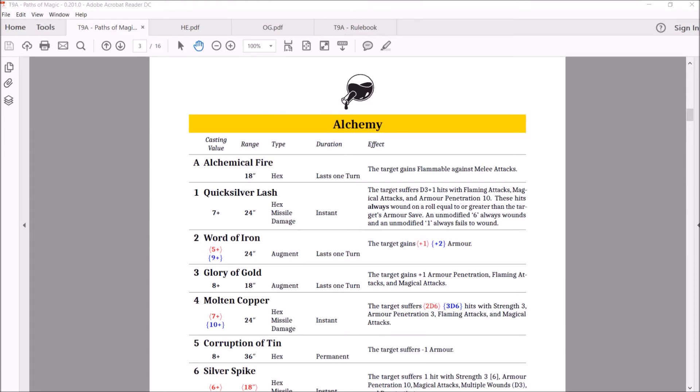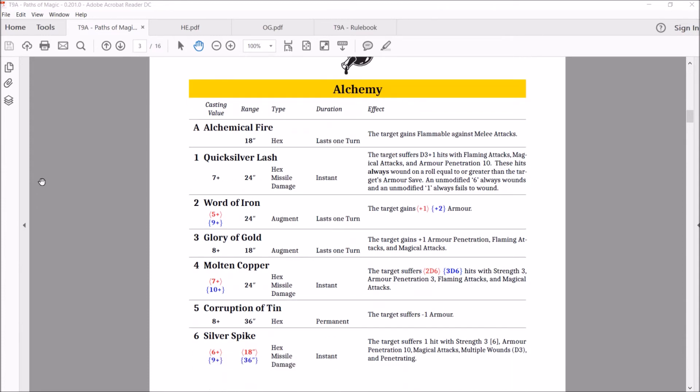That brings us to the number five spell — getting into the Master Wizards now. Corruption of 10. Cast on 8, range of 36, a hex, permanent. The target suffers minus 1 armor. This is a very good spell. I always like this spell — I typically let this spell go when they cast it, and you end up regretting it on turn 5 or 6. If you're playing monstrous cavalry, you just hate this spell, because now they're shooting the hell out of you. You're like, well I'm a 3-up armor, I can deal with a 4 — next thing you know, you're a 5-up.